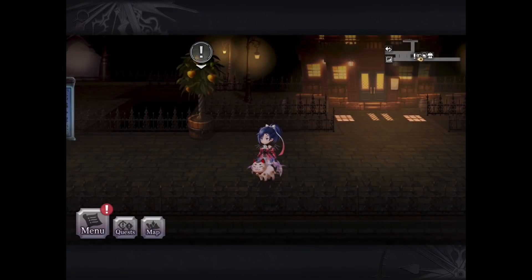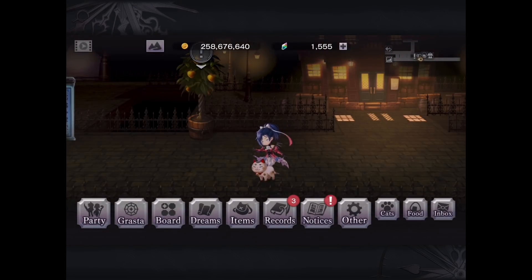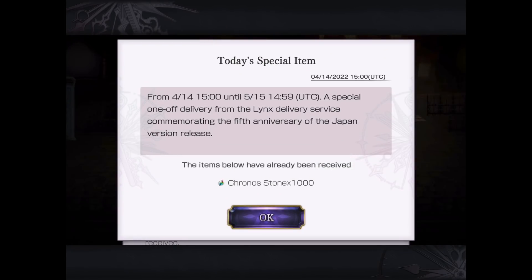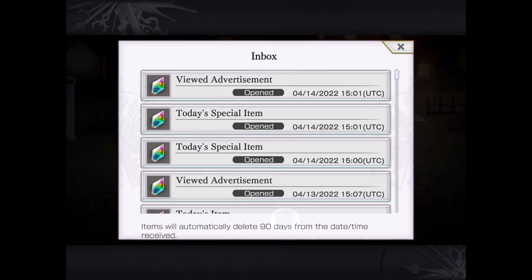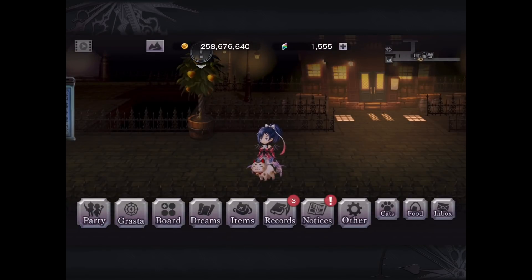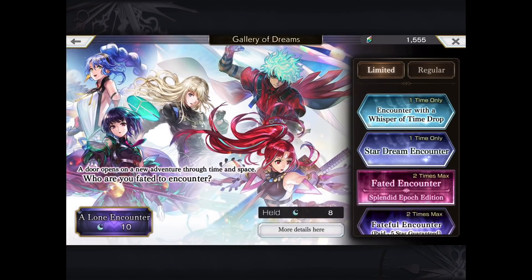Hey everyone, it's Will, Gamer Dad, with another video for you. Hopefully you did the in-game update for 2.11.500, and if you did, this morning's inbox should have delivered something pretty special. A thousand free Chronostones is a one-time Lynx delivery service for the fifth anniversary of the JP release of Another Eden. We also get increased login bonuses of 100 stones every day for a month. Now, what we're here for, of course, is our newest episode of Shuji Summon.